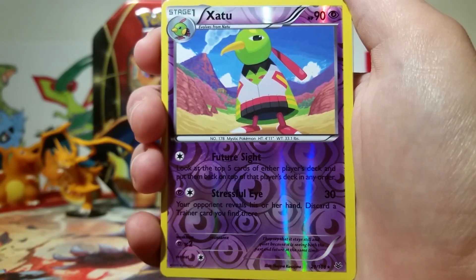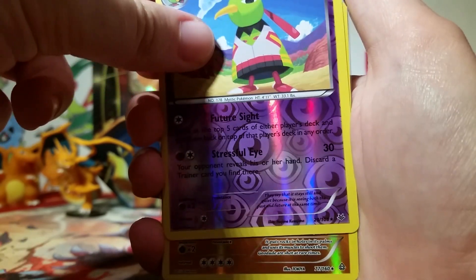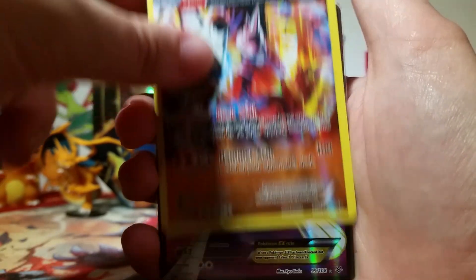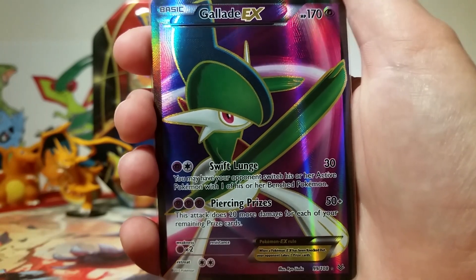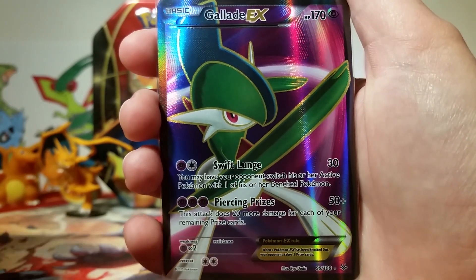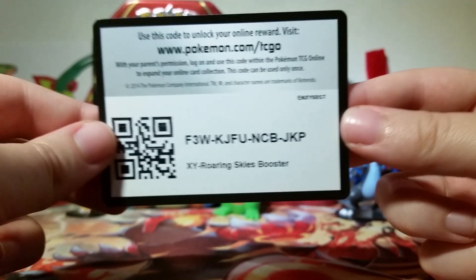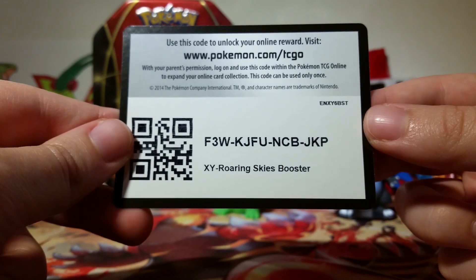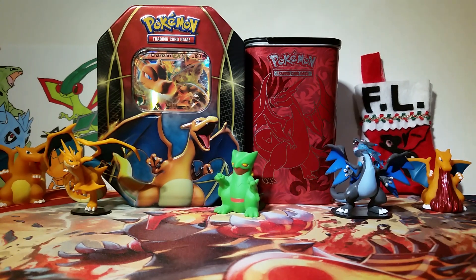So our awesome pulls from this really cool early Sceptile EX tin are: a Xatu Reverse Rare from Roaring Skies, a Rhyperior Reverse Rare Ancient Trait from Primal Clash, and our beautiful Gardevoir Full Art from Roaring Skies — that just looks so, so cool. I love all the textures on Full Art cards. I'll be giving you guys a Roaring Skies booster code — please comment below and let me know what you got so I know you've taken it. Thanks for watching everybody, and I will catch you all on the flip side.